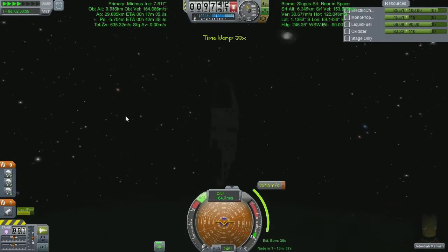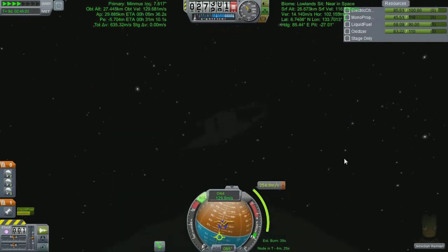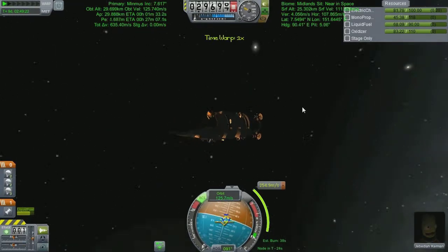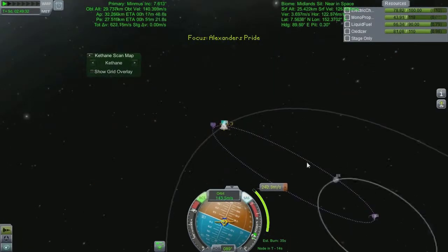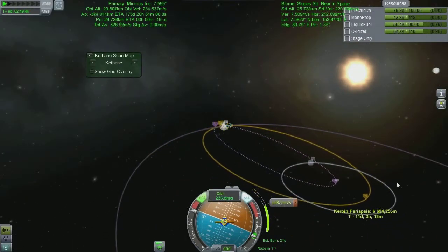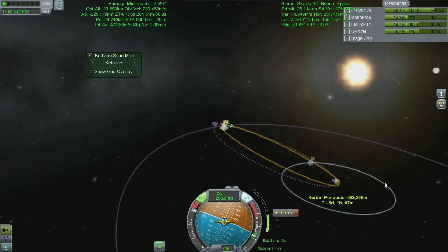First we're going to fly our way around Minmus and get to this maneuver node that's about 10 minutes away, but with the wonder of time acceleration we are very nearly here. I always leave myself far too much of a buffer, but no bother - with a little bit of pointing around we can start thrusting. Bearing in mind I've got the smallest little inline engine on the back of this thing. That's alright because we're in deep orbit and it only takes the smallest of pushes.